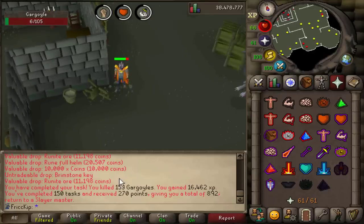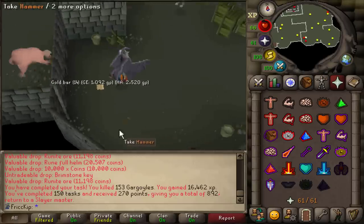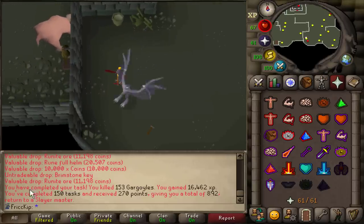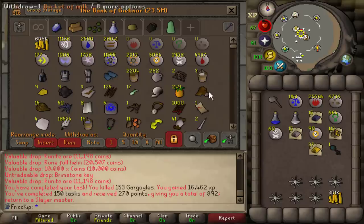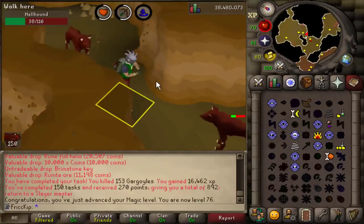That is task number 150 - we got 270 points from that, and we actually have a decent amount of points now in total. We could buy the herb sack. First ever Garg task immediately adds 300k GP to the cash stack, plus a bunch of other supplies too. And that's level 76 magic.